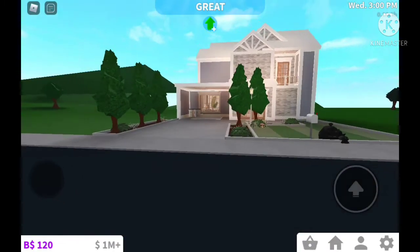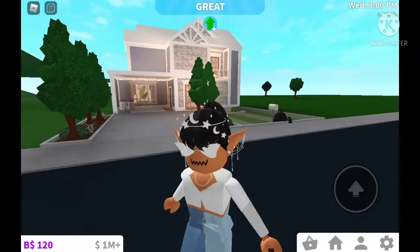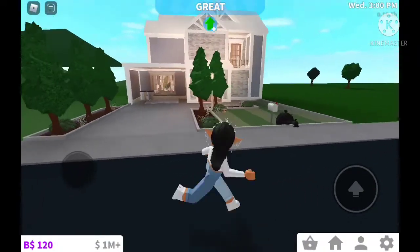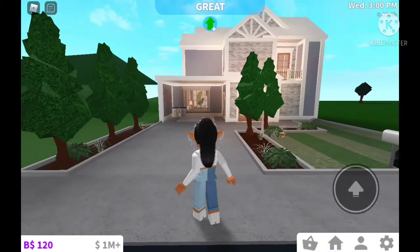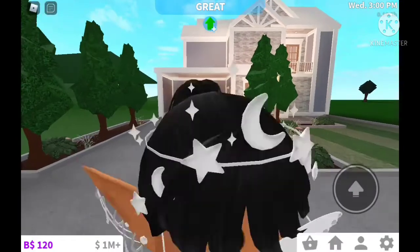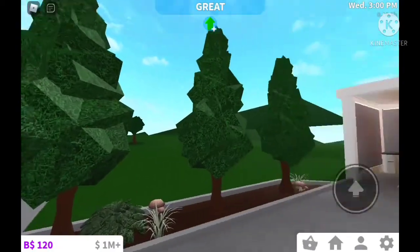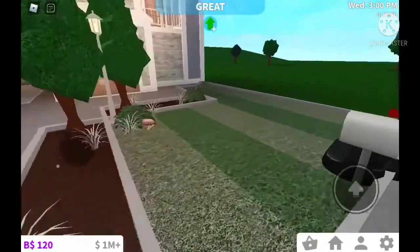So as you guys can see, this is the front of the house and I love how this turned out so much. This house is also so much the opposite of my last house — my last house was like a small cozy cottage, but for this one it's like a two-story family house. I love how this one turned out so much. Typically I'm more into cottages, but this one came out so good. Look at the gardening we have here — I just love how this turned out.